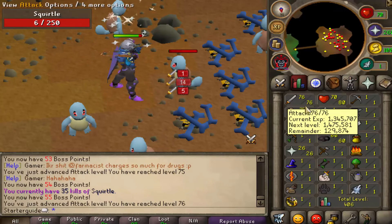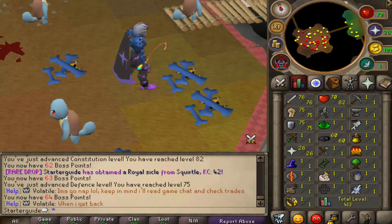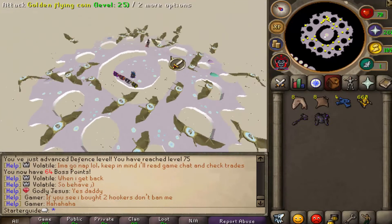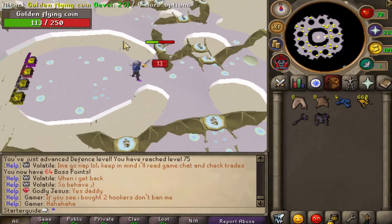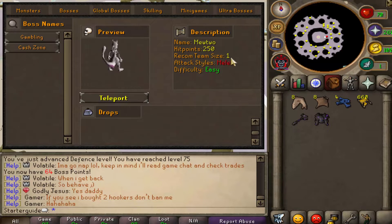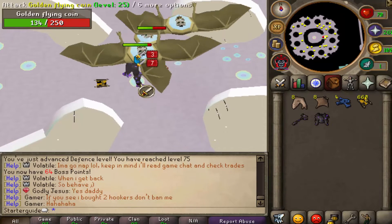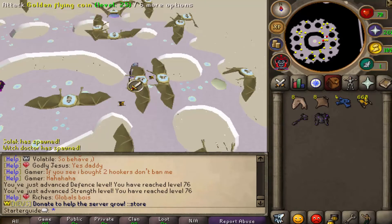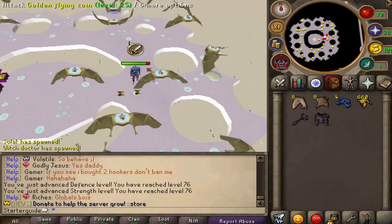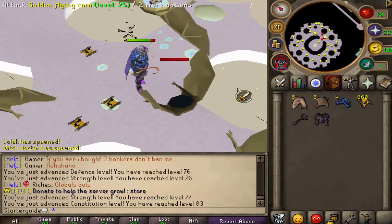We achieved 76 attack, 75 defense, and 75 strength. Now it's time to change things up to get some better gains, since my cash stack isn't big enough to buy better gear. I went all the way to the minigames, to the cash zone, and now we're killing all of these golden coins, picking up their loot certificates and coins. With those golden coins you can use them in these chests and have a chance of getting a great reward.